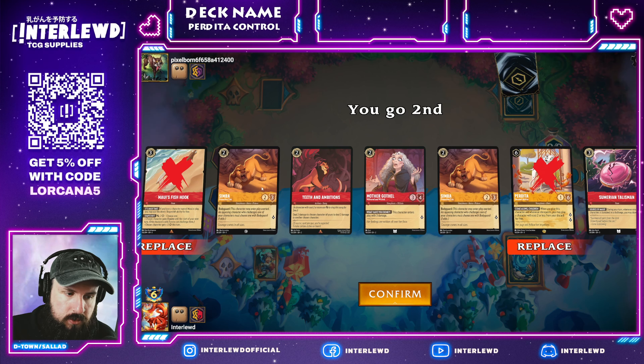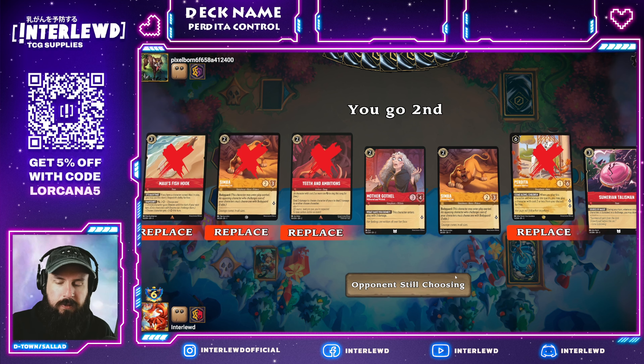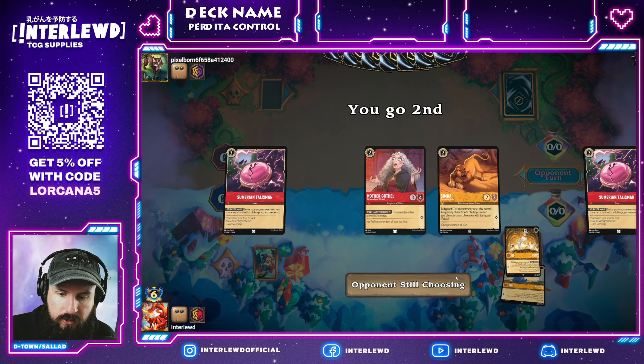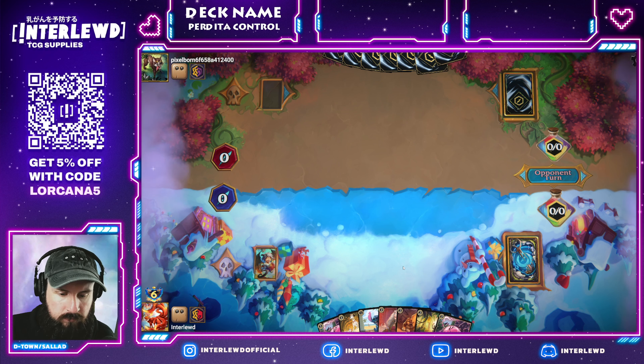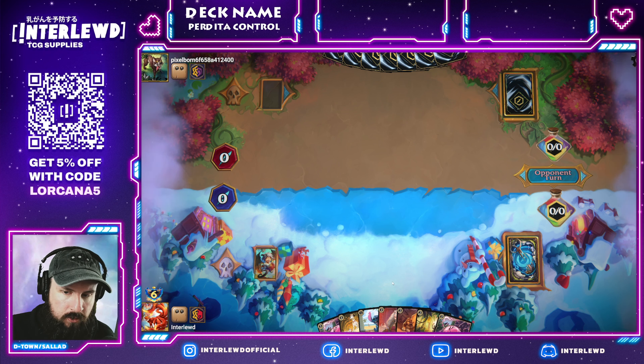Alright, Teeth and Simba is pretty decent. Sumerian Talisman is probably good to hang on to. Maybe we'll hold Gothel and Talisman, and probably ink the Simba. Then we'll hope we can get some low-cost cards — and we did. Also kind of tempted to drop two Talismans — if you can get two down and they don't do anything about them, you're in a pretty great spot.